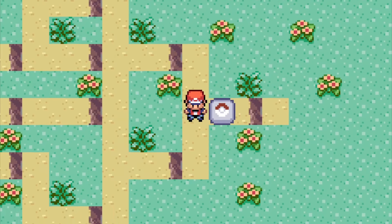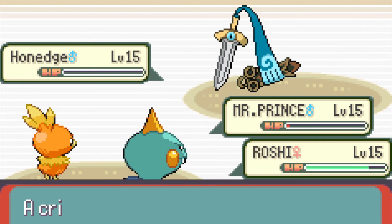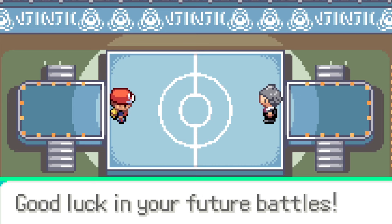With a pretty put-together team, we bring it over to our first gym leader — the champion, Steven Stone. But with my Mr. Prince, his steels weren't all too spooky. Got a little close at the end, but we still got it: our first badge.